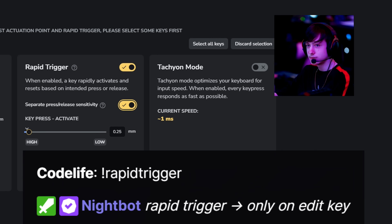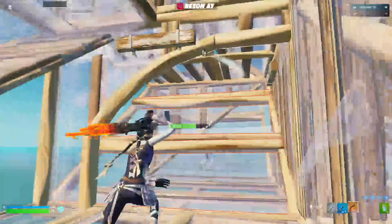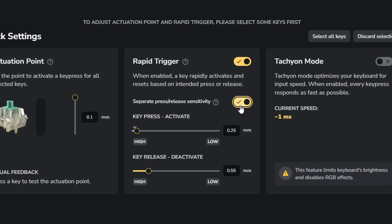When Rapid Trigger is used for editing, it allows pros to spam their edit key more efficiently, making everything feel much faster and responsive. In certain software, like Wooten keyboards, you can also configure separate press and release sensitivity, which is a nice additional option.